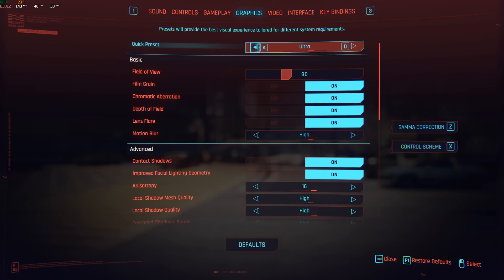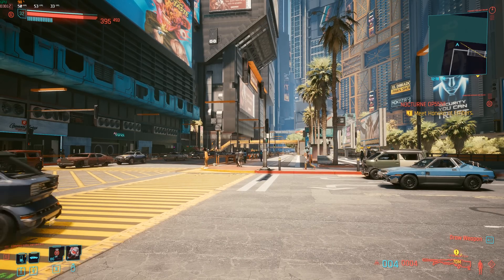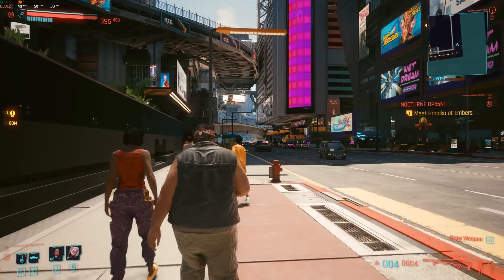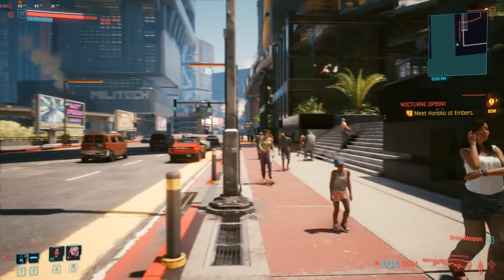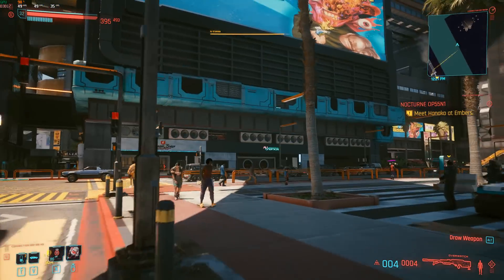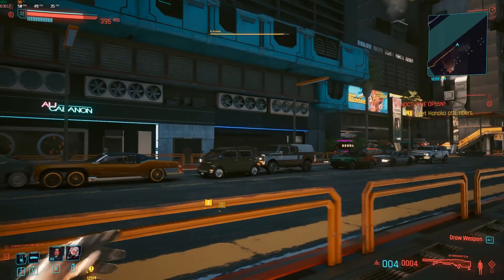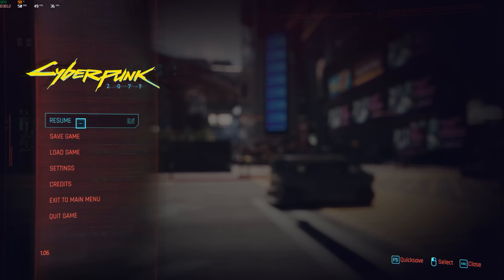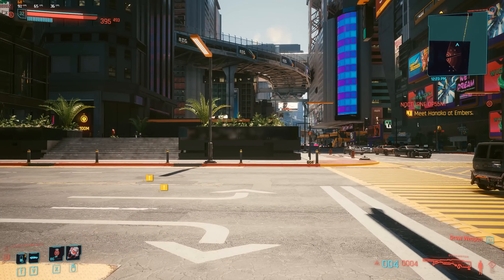In a game like this without DLSS, I would probably drop down to high settings. After resetting the average frame rate counter, we're now in the upper 40s, and depending on where we go we might get up into the 50s. It certainly feels a little bit better, a little smoother — although I'd rather be at 60 or above. Let's see what happens if we drop it down to medium and make our call for how the RTX 2070 performs in a game that doesn't feature DLSS.